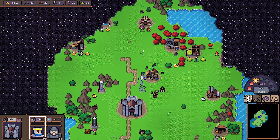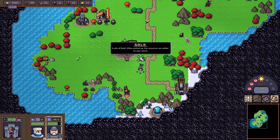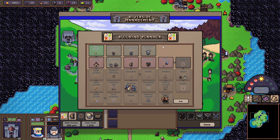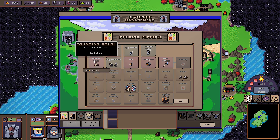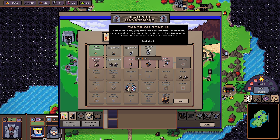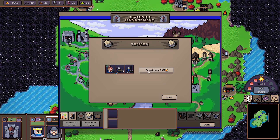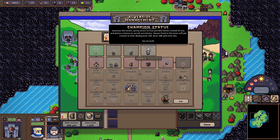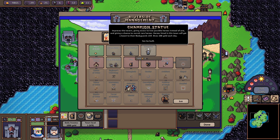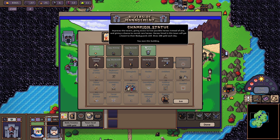Let's go down to meet up with our second hero and grab those artifacts. Now I've got plenty of resources. My next recommendation — which I'll also cover in my hardcore video — is to build the Champion Statue. This gives you access to two heroes in the tavern, and heroes recruited in this town get a boost to their Bodyguard skill. It also gives 100 gold daily, so in about two weeks you'll get the cost back.